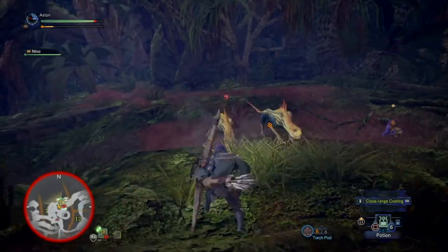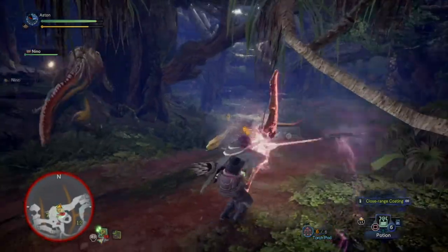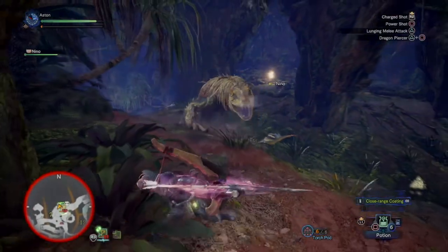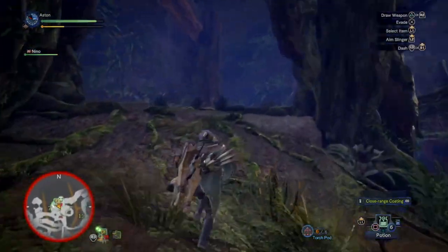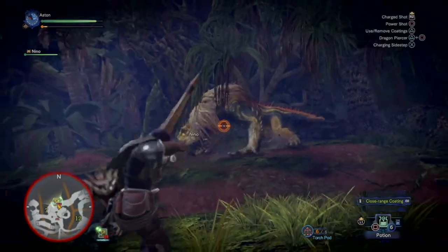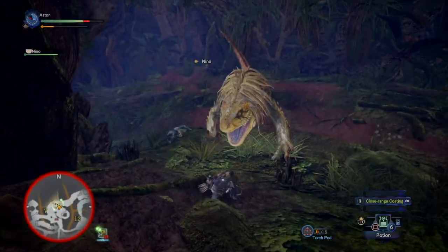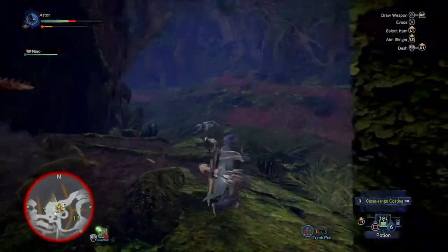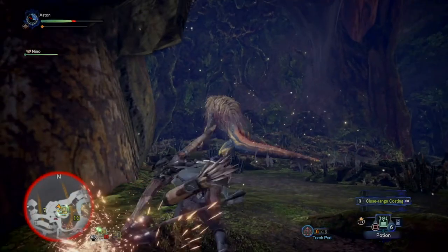More jagras are coming — unload on them and get them out of the way. Dodge him when you can. Now, if you see these red fireballs around, they're very helpful — if you hit one while the Great Jagras is near it, it will blind and stun him, giving you time to unload without worrying about him attacking. I was down for a while and he got a couple shots on me, but I survived with no faints. When he's blinded, just unload again — dragon piercer is perfect here.